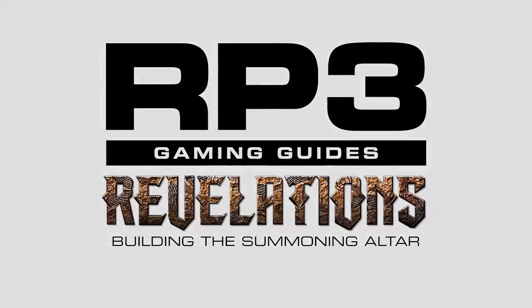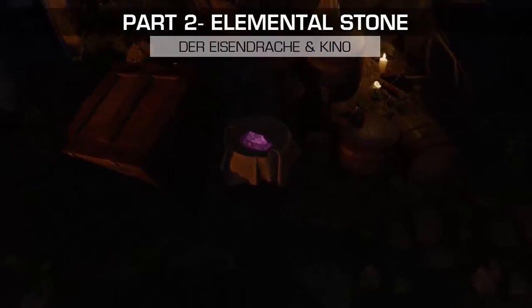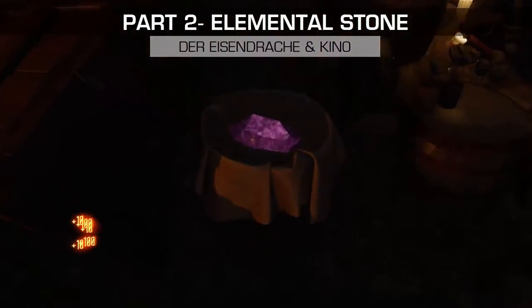My name is Ray Puberton III. This is building the summoning altar in Revelations. The first part I'm going to show you is the elemental stone. It can be found in Derizendrak or Kino Der Toten.